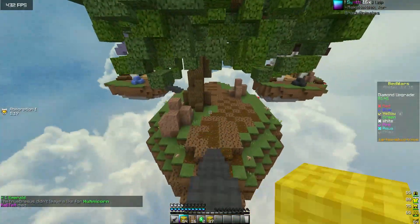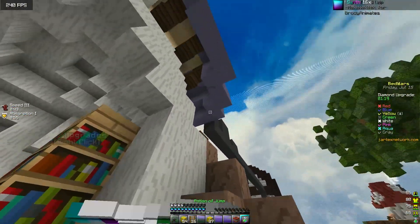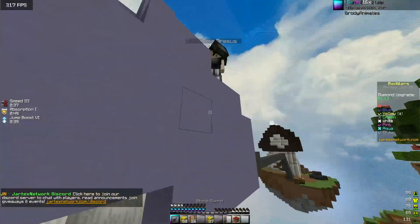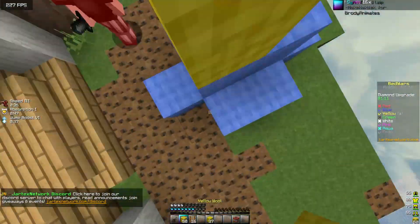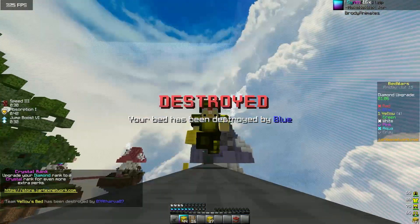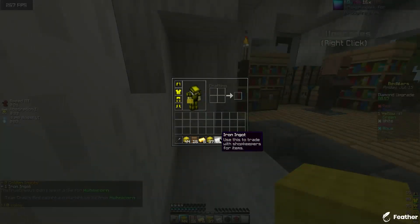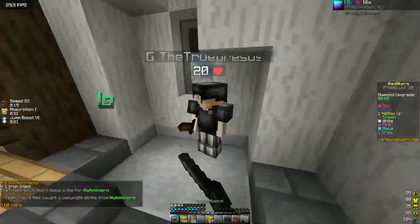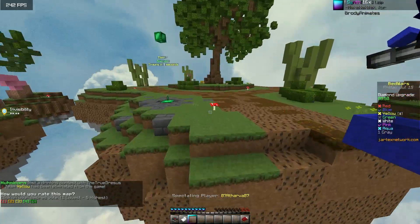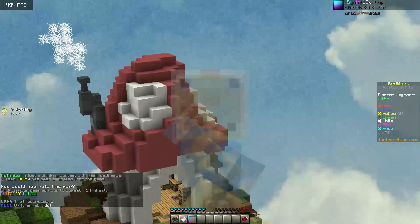He just dropped the emeralds — how dare he. But I still have two, so I'll use those against him. Nice — bought a speed and a jump boost from his emeralds. The breaking animation is cool; it's also in many packs. It's been a long time since I've seen an original breaking animation — there's just not that many ideas on how to make one.